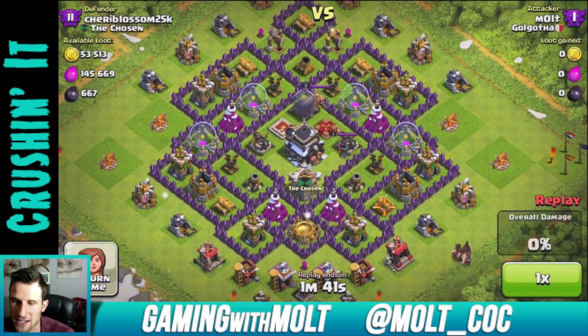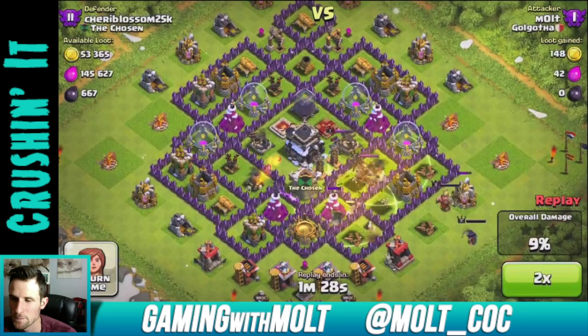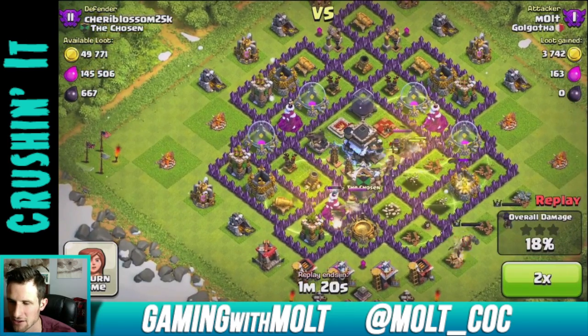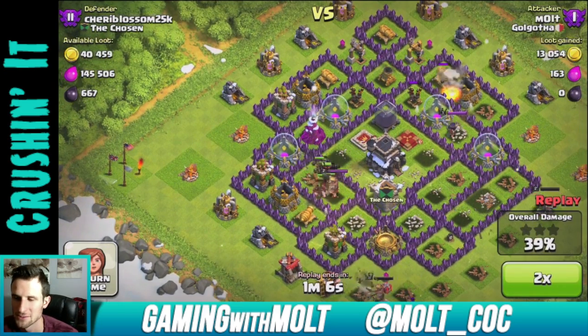So first I'm just going to go ahead and replay this hog rider one for you guys. You can see the base right here, it's got pretty good loot. Sorry, that was one of my co-workers who just texted me - that was Jonathan, his name is JV in the clan. So here we go, I just attacked him over here on the side, dropped down my heroes as well, and my hog riders just start working their way around the base. This is pretty simple, pretty much what everybody knows hog riders to do.